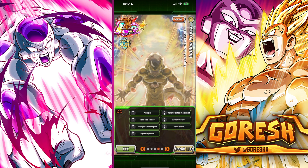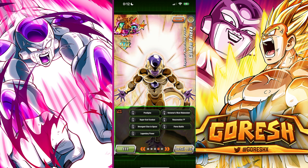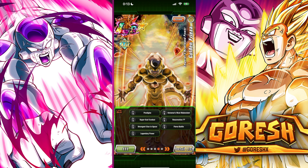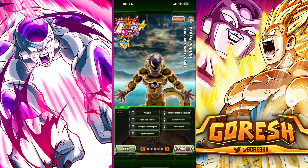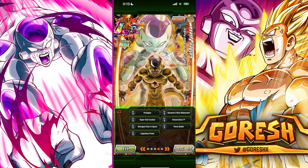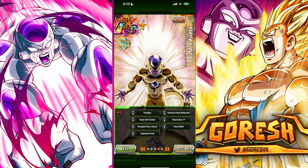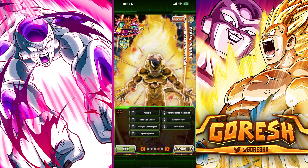His links are: Prodigies, Universe's Most Malevolent, Super God Combat, Resurrection F, Strongest Clan in Space, Fierce Battle, and Legendary Power. Unfortunately, Super God Combat and Resurrection F are both basically Resurrection F-specific links, which is not what you want to see. Outside of those two, he's looking pretty good. The biggest omission here is Big Bad Bosses — if he had that instead of Resurrection F, he'd be insane. I feel like they compensated for that by making his kit as good as it is, knowing he wouldn't have Big Bad Bosses.